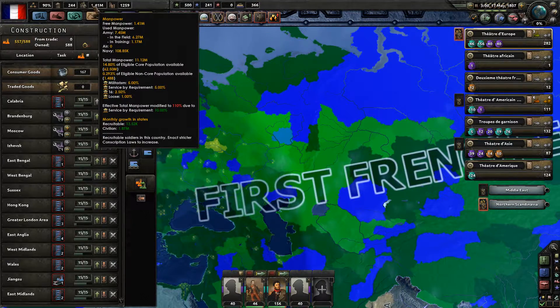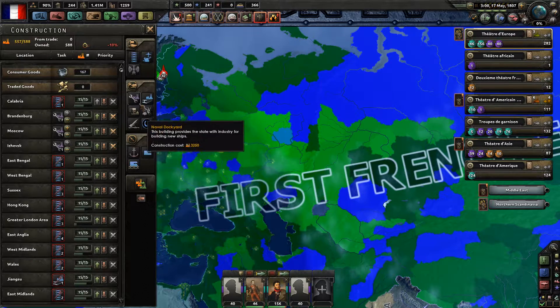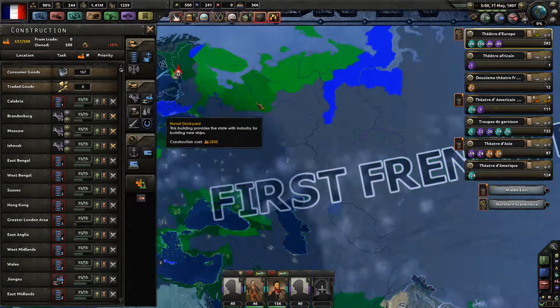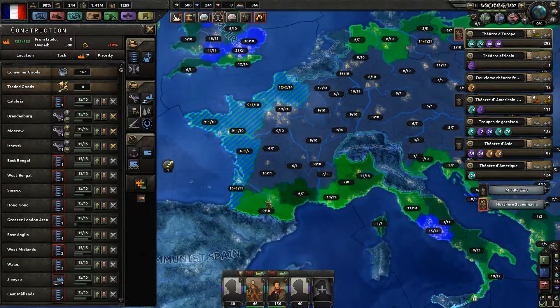Our navy is 188,000 strong. Let's get more naval dockyards. I just want to switch to naval dockyards for now — let's maximize out the naval dockyards in the French region.